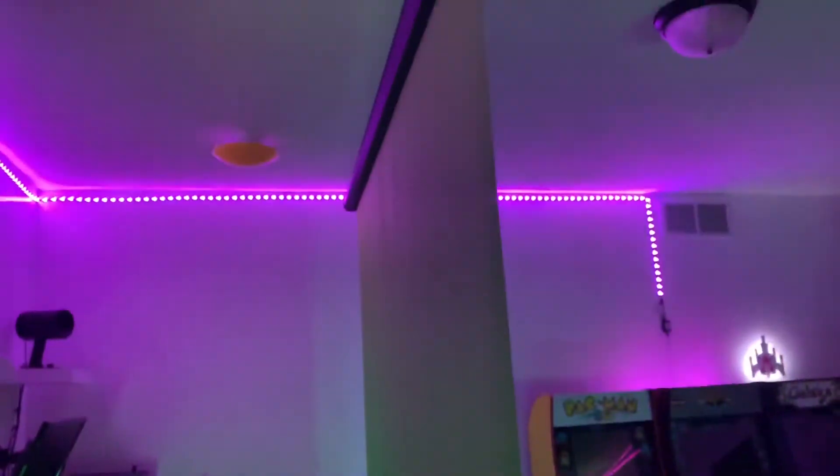Here we have the green screen. I'm going to show you what it looks like from the other side. It just drops down — this is basically what it looks like. That light basically reflects off the wall onto the green screen, making it perfect for the camera to capture the green screen. And it works fine.